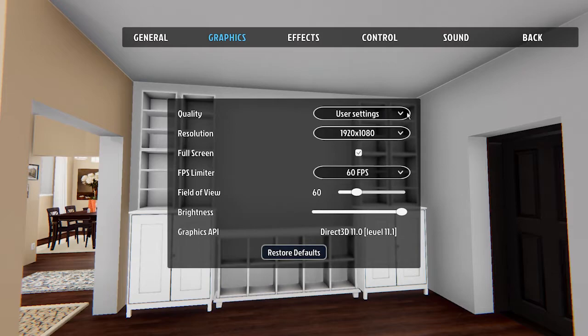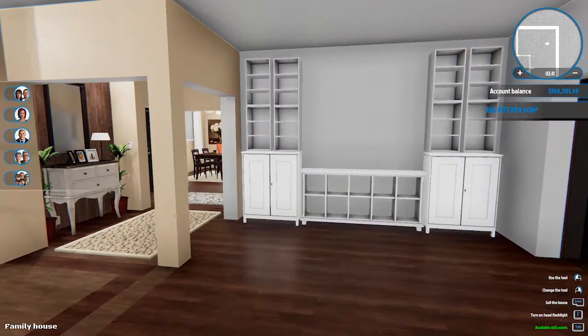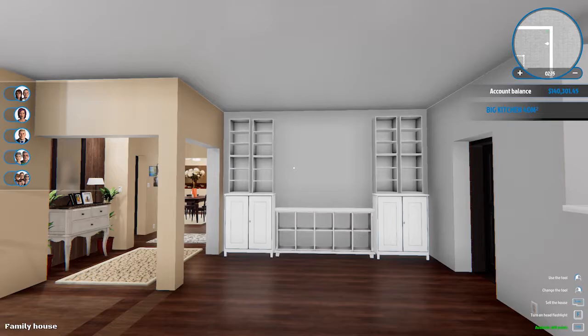I haven't changed anything — nothing has changed. We can turn the brightness down, we could limit our FPS to 48. Is that going to help? No, it doesn't do anything. Look at that — it doesn't even keep up. And I'm running a 1080 Ti, guys — it's not like my computer can't handle it. It's just ever since they did that update, this is how it's been. Whatever, we'll just deal with it for right now.